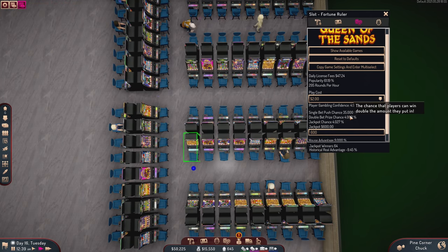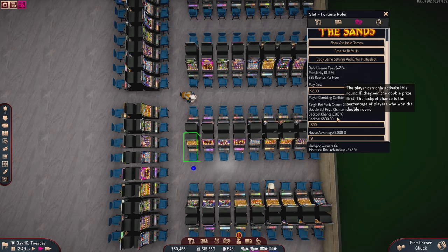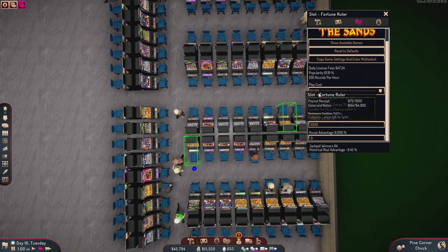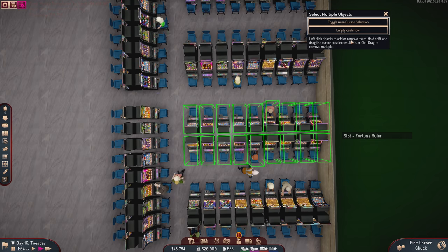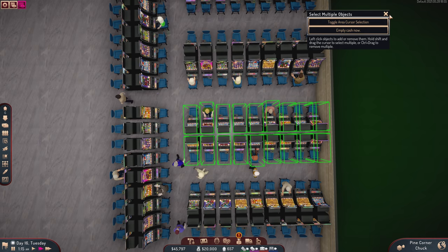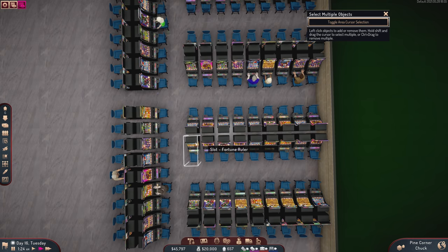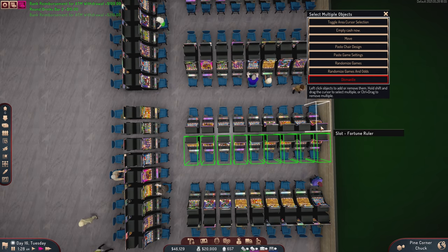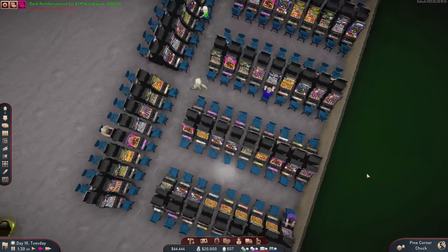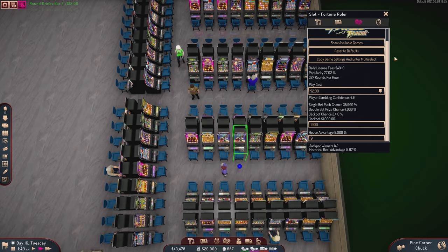The two-dollar games are set up similarly. They had the same odds as before, but I'm bumping this up to $800 — actually, let's make it $1,000. You can win a thousand dollars on the two-dollar games. Let's highlight all of these, copy settings and paste. Now these are all set to a lower chance to win the jackpot — when they do win it's bigger, but they win less often.